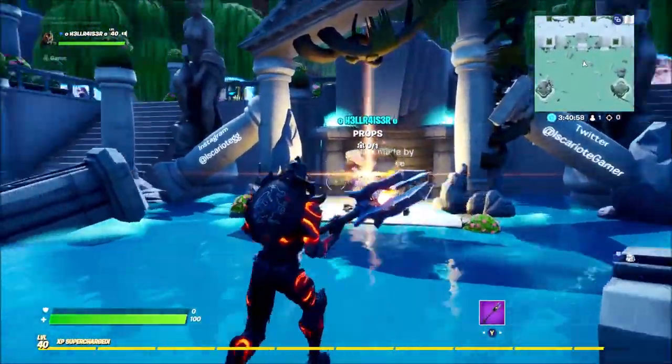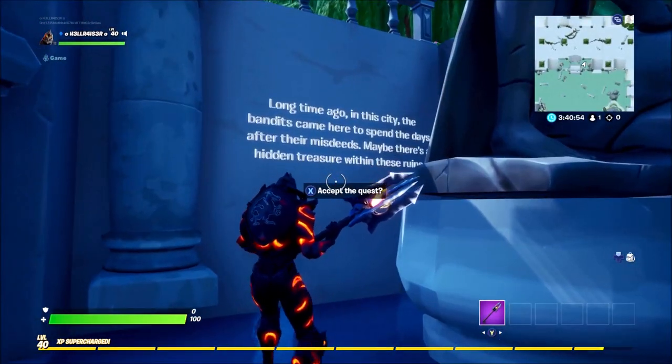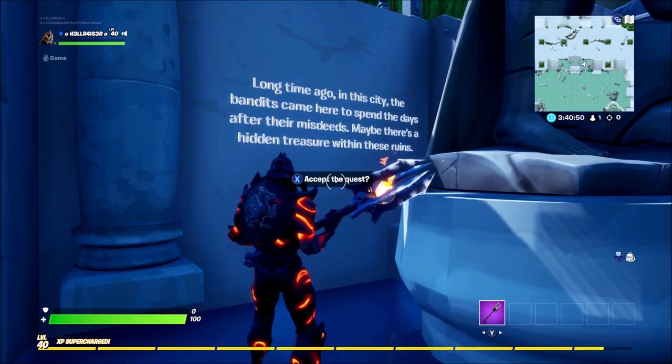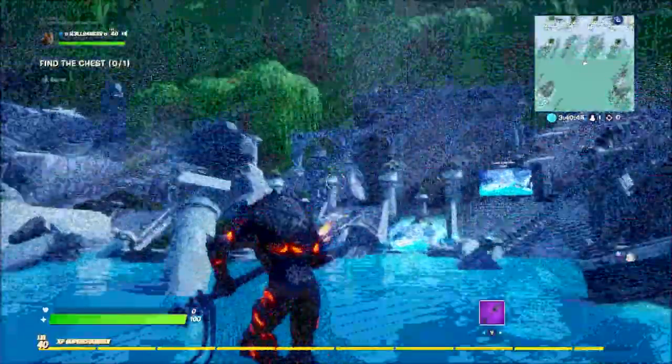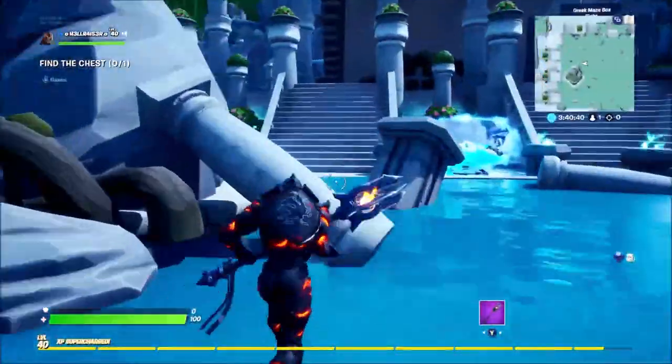So basically when you spawn, you want to go here and then behind you it says: 'Long time ago in the city, the bandits came here to spend the days after their misdeeds. Maybe there is a hidden treasure within these ruins.' So you start the quest and it tells you to find a chest. If you look up there, you can see some rocks and you just go in that direction.